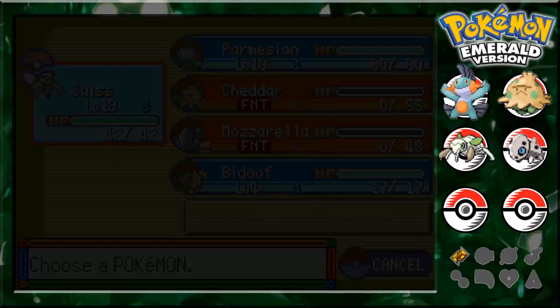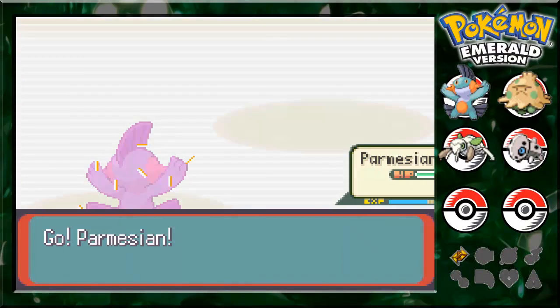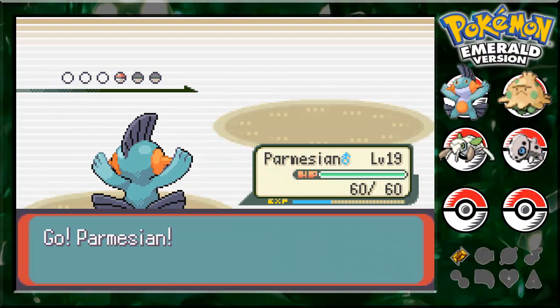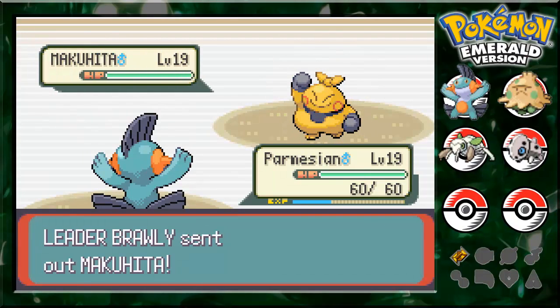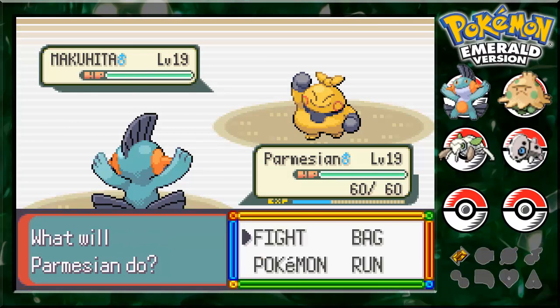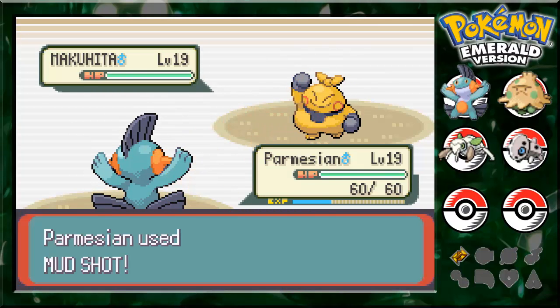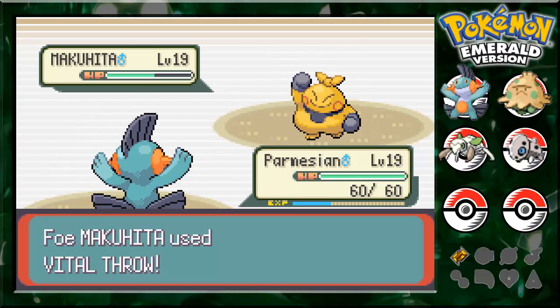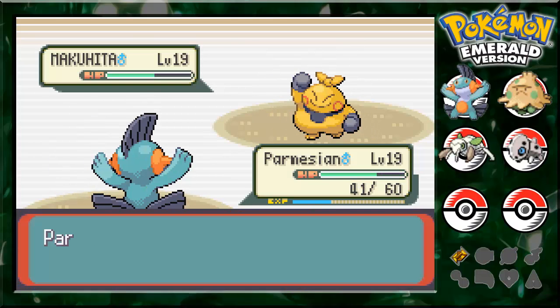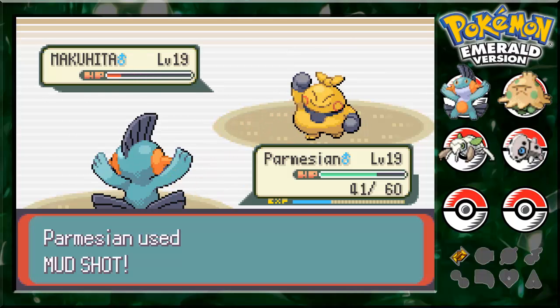Ooh, Makuhita. For Makuhita, put in anything that's strong at this point. Come on, Parmesan, you got this. Mudshot. Speed fell. Ooh, vital throw. Yeah, I should be fine.